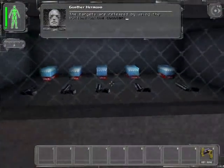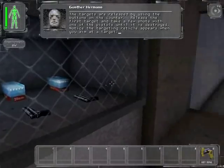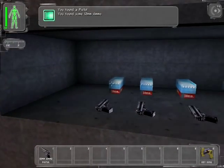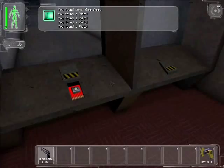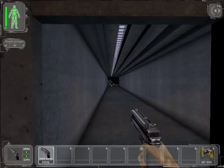The targets are released by using the buttons on the counter. Release the first target and take a few shots with one of the pistols until it is destroyed. Notice the targeting reticle appears when you aim at a target. Give me a gun! I will have all this ammunition and all these guns. I will push this button — take a shot, because I'm awesome.